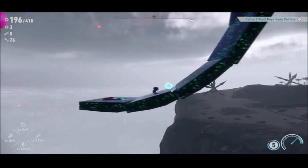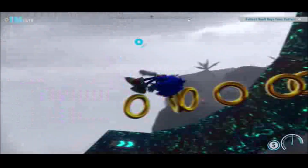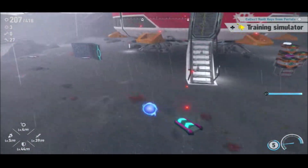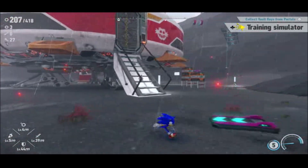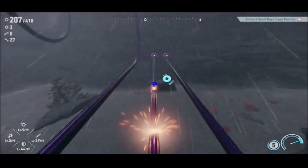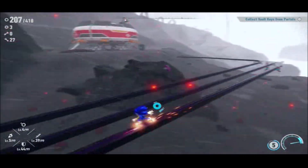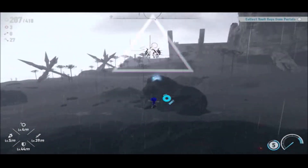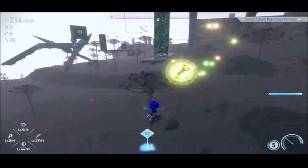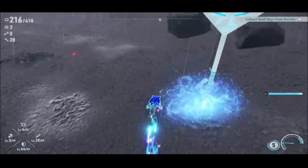Look how green this island is compared to things — especially compared to the last two islands, which were like pure sunlight. It even starts raining here. We didn't get much of that, although we did get some on Kronos Island. It's even more fitting given the great atmosphere around Chaos Island.